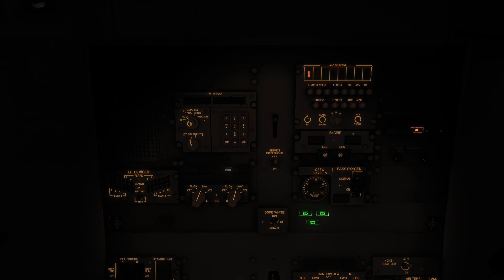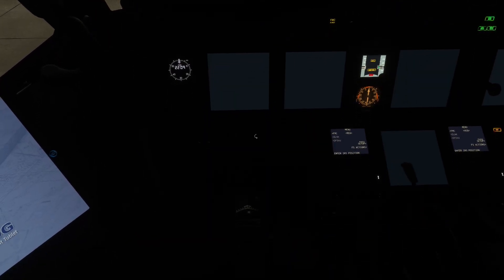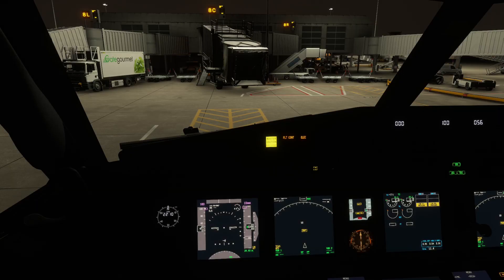Now the IRS lights will flash - that wasn't happening before. Then you'll see the IRS align perfectly and your screens will come on. It just takes a few moments - roughly 30 seconds for screens to come to life - and then you'll be ready to go.